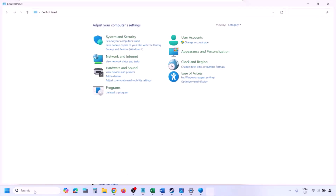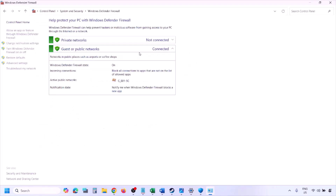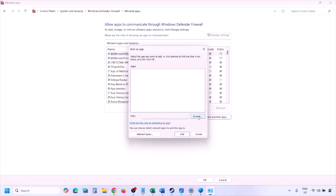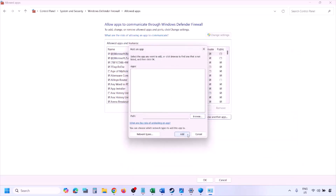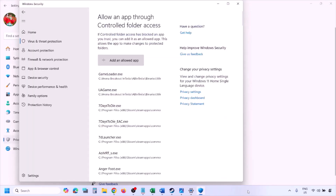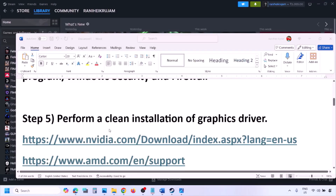You can do the same in the Windows Firewall. Type 'Control Panel' in the Windows search box, go to System and Security > Windows Defender Firewall, click 'Allow an app or feature through Windows Defender Firewall', click 'Change settings', then 'Allow another app'. Click Browse, go to the game installation folder, select the game exe file, click Open, then Add. Once added, click OK and launch the game.